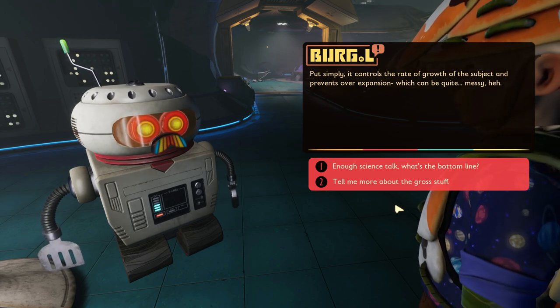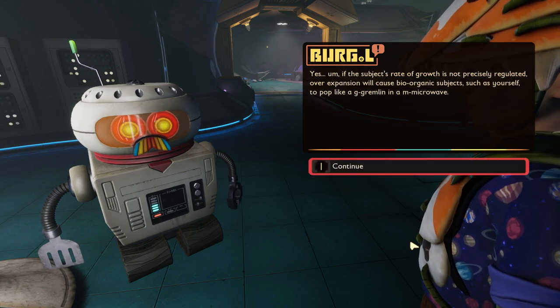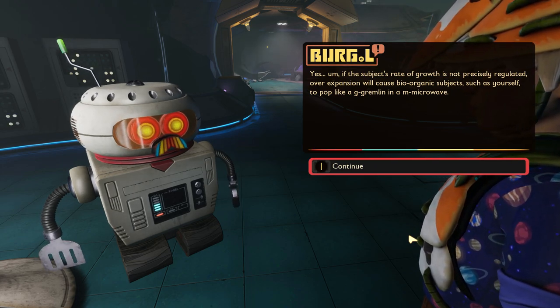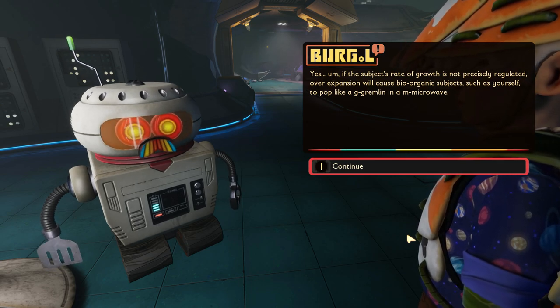Did Dr. Tully explode something by growing it too large? Burgle explains: "If the subject's rate of growth is not precisely regulated, overexpansion will cause bio-organic subjects, such as yourself, to pop like a gremlin in a microwave!" Well, that's at least a timely movie reference that Pete here would probably understand.